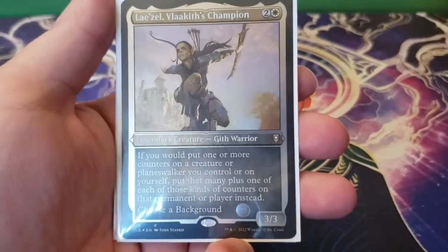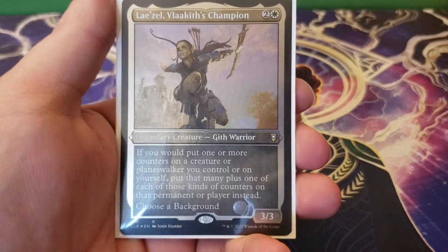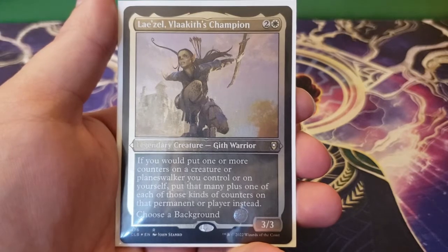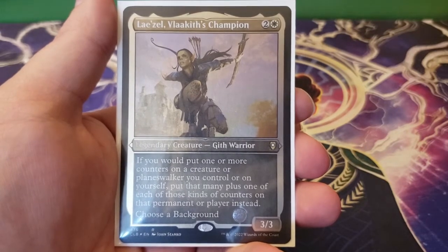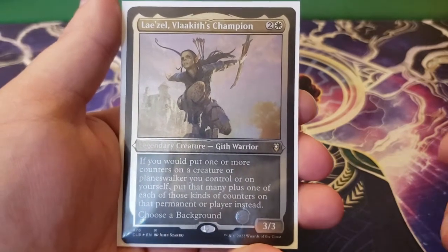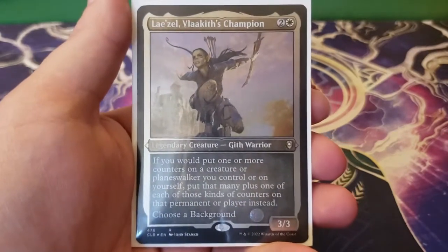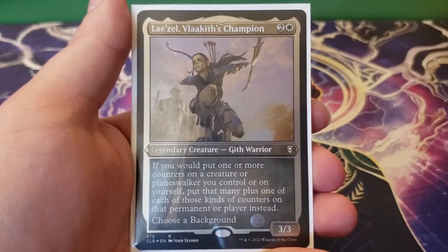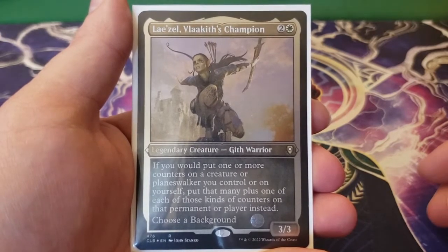The reason behind that is because we have Lazel, Vlakeith's Champion. This is two and a white for a 3/3. If you would put one or more counters on a creature or planeswalker you control or yourself, put that many plus one of each of those kinds of counters on that permanent or player instead. This is a really fantastic ability. When we are talking about planeswalkers, that means loyalty counters. That includes shield counters and really just anything that creates counters, especially Ikoria stuff — but obviously plus one, plus one counters as well.